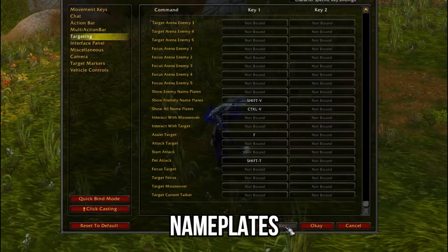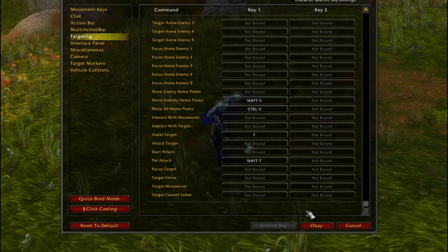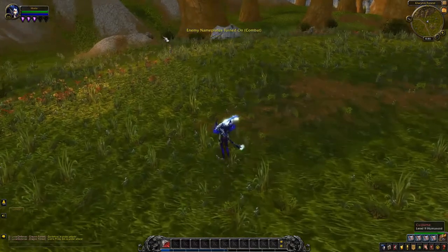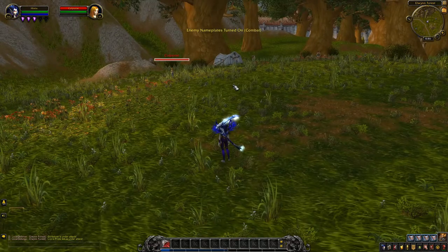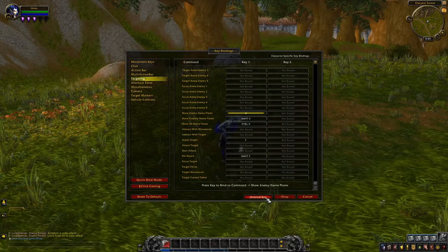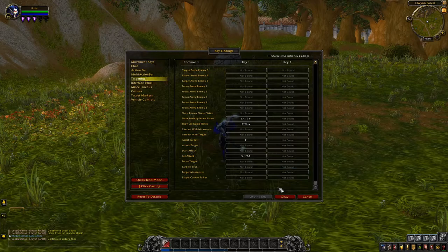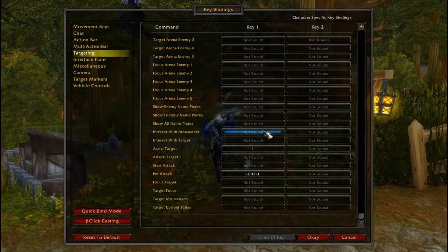In that targeting menu, if you scroll down you're going to see some nameplate features. You always want to see the health bars for your enemies, and you don't really need to see them for your friendlies. Eventually you will accidentally hit the combo for these keys, so let's unbind these. Select an enemy first and make sure it's enabled, then go back and unbind it. We can see our friendlies' health bars in the party menu, so make sure it's off and then unbind that key as well. Unbind the All Nameplates keybind too.